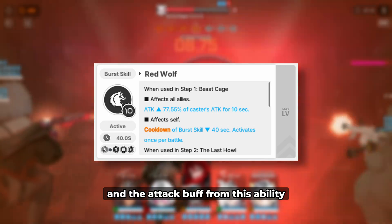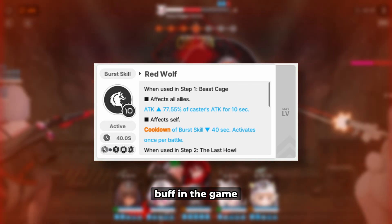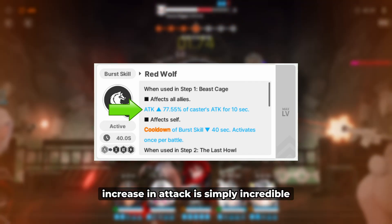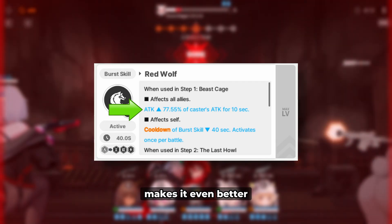The attack buff from this ability is arguably one of, if not the best buff in the game. A staggering 77.55% increase in attack is simply incredible, and the fact that it applies to your entire team makes it even better.